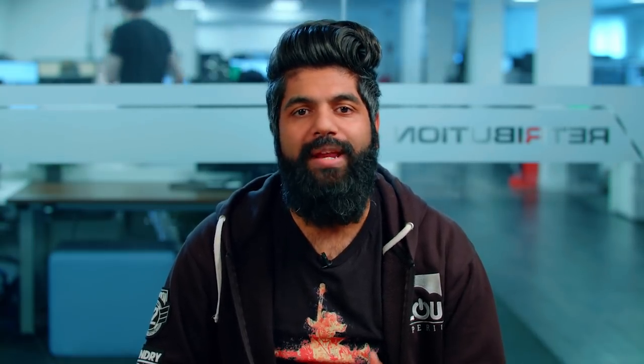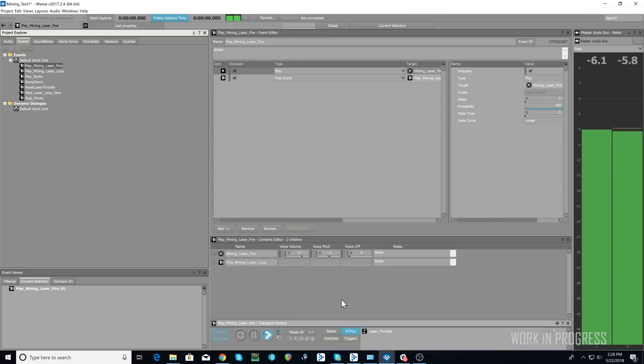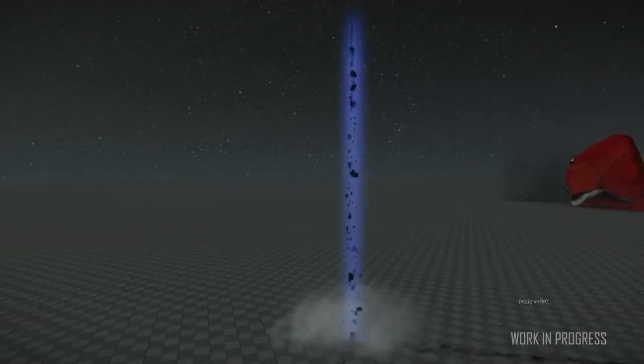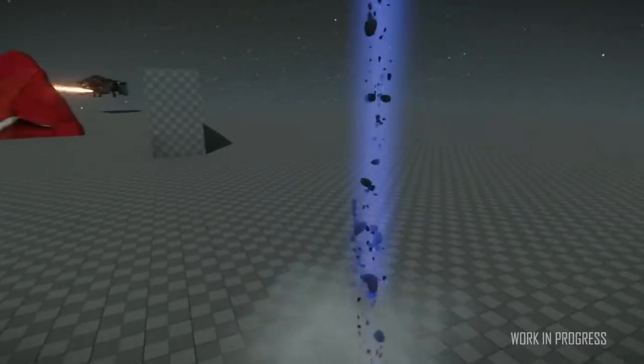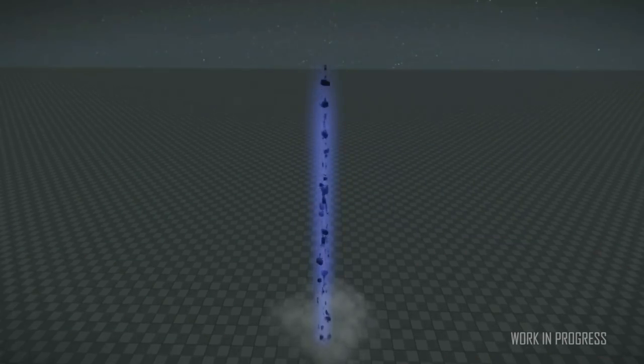The audio team is still fine-tuning sound cues and effects to really bring the mining mechanic to life. Check out this new and improved take on the laser audio, and this recent test on the sound effects associated with the tractor beam. Balancing the sound of the beam itself with the friction of the rocks is key to enhancing the experience.